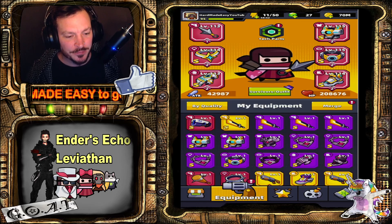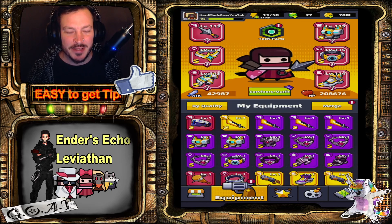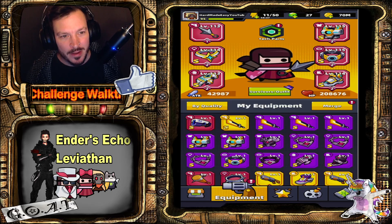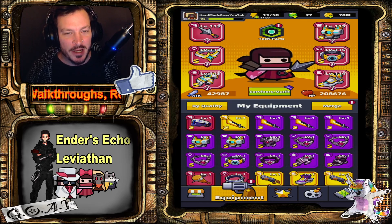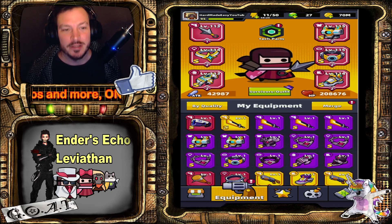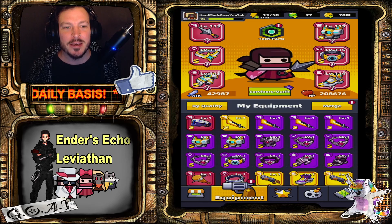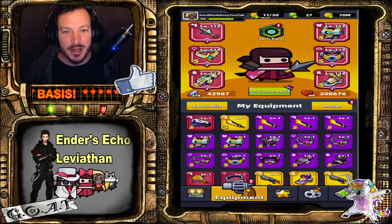It's time to take on the Endos Echo Leviathan. This is what I will use: the Kunai. I have tested every weapon in every possible way, and my testing has confirmed that the Kunai evolving into the Shuriken is the best choice.